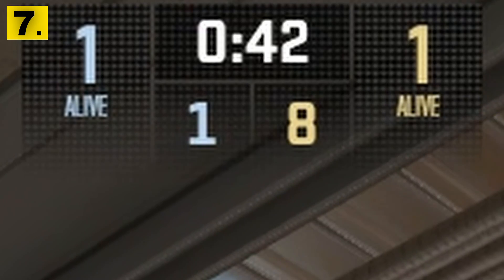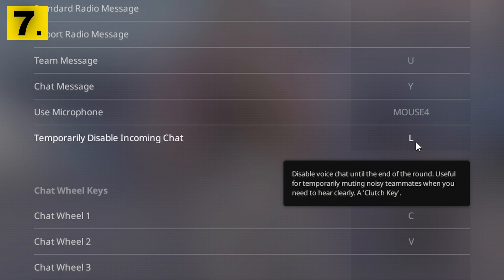Have you ever been in a 1v1 clutch situation and your teammate just won't stop talking on the mic, but you just can't mute him? Well luckily, Counter-Strike has a clutch key which mutes any talk. You just want to turn it on by setting it up in your key bindings, and now you can clutch in peace.